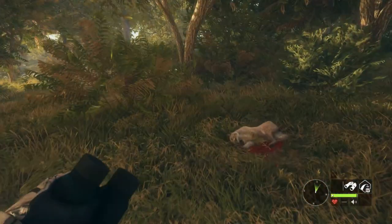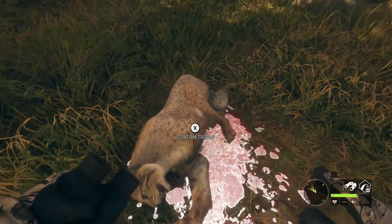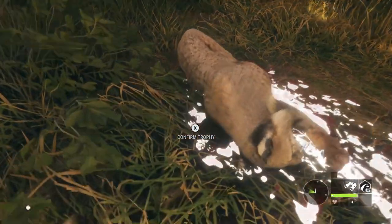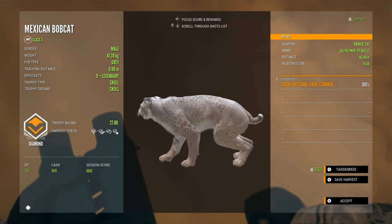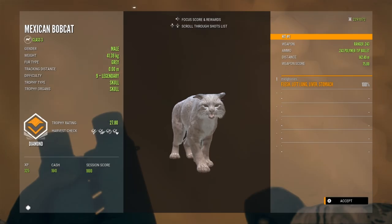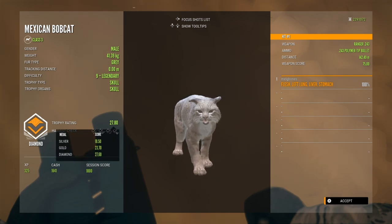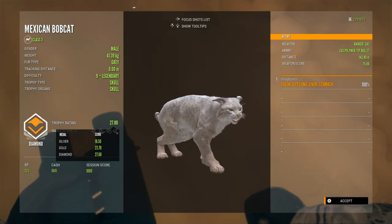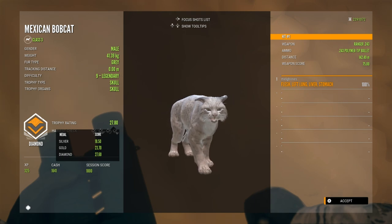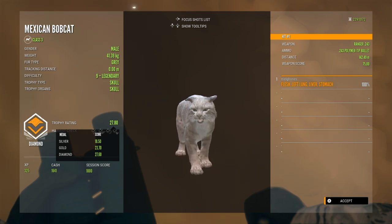This time the bobcat is the grey fur type, which is basically the old common fur type. Picking him up he scores 27.80 — a little smaller than the previous one but still a diamond, just over the 27.60 requirement. The shot was lung, liver, and stomach — exactly what I wanted. The 243 is an absolute powerhouse for these guys, and it's nice to get this one off my own map before the reset.